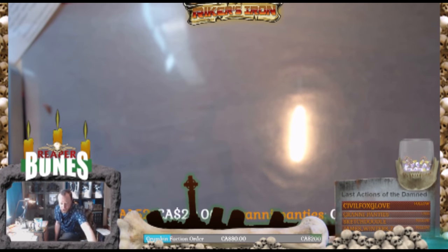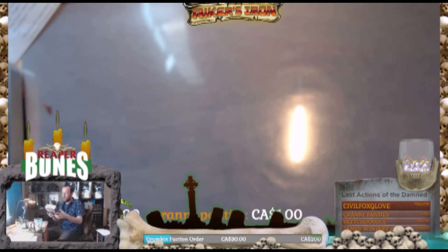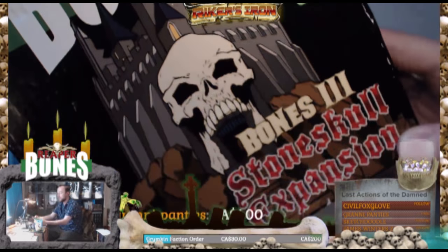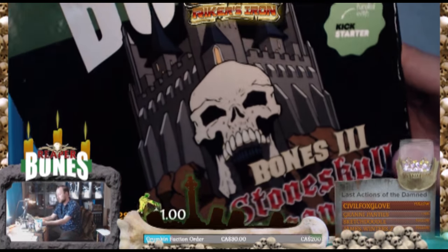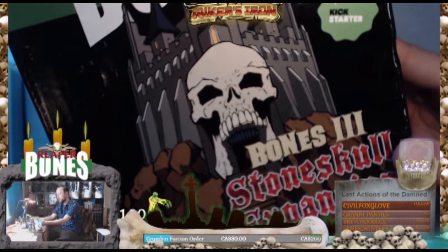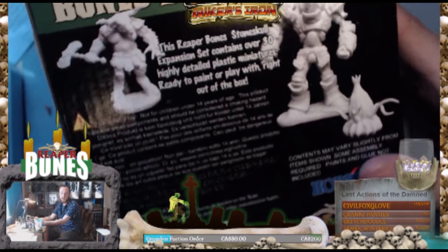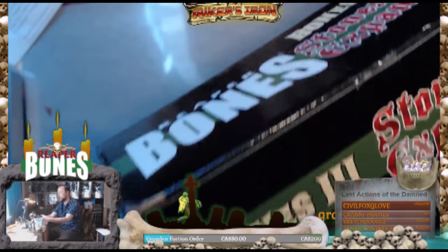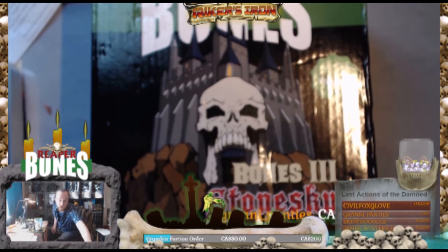So guys, this is the last thing in my chest here before we do the big honking dragon. Bones 3 Stone Skull Expansion — for some reason my box was crushed. Apparently it has over 30 miniatures in this, and it's basically like if you pictured Frankenstein's castle mixed with Castle Grayskull. That is what you get.